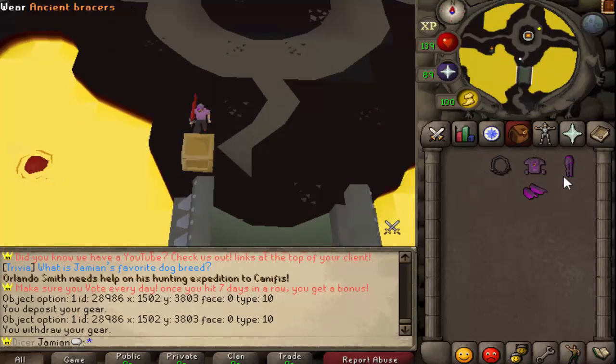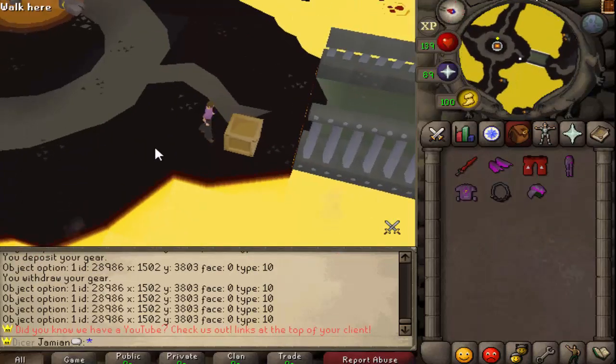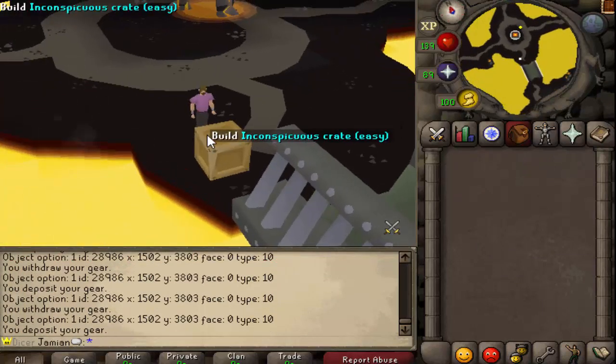So this is what is needed for the Tecton clue, and if you see, nothing happens if we click it. If we take all of this off — that's actually important. So yeah, if you want to store all the items, you deposit your gear, you withdraw your gear, you deposit your gear, withdraw your gear. It actually worked way better than I expected.